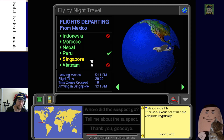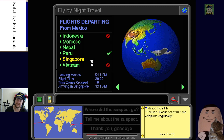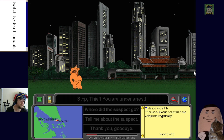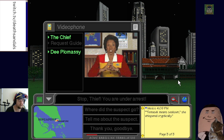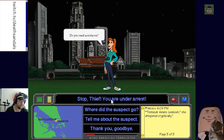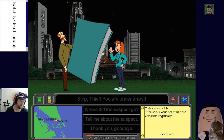We land in Singapore and find the suspect — 'Kitty Kitty Krueger.' Stop thief, you're under arrest! A hot tip: Carmen plans to rendezvous with the suspect and collect the loot. We must make the bust before they connect, and make sure the person we arrest matches the traits on the warrant. We confront her and she's caught — 'Gotcha!'